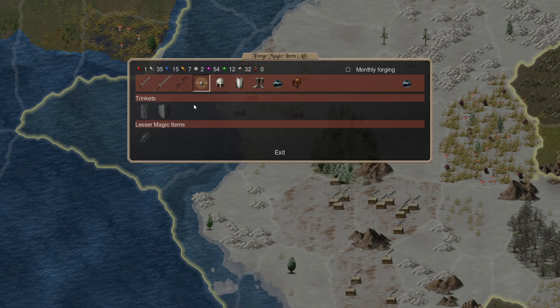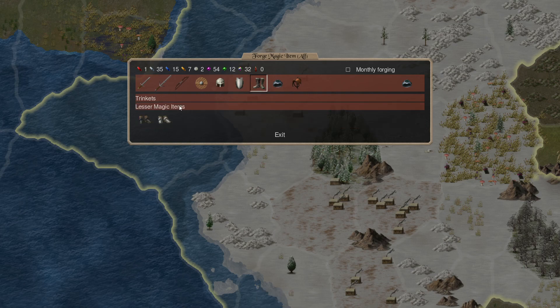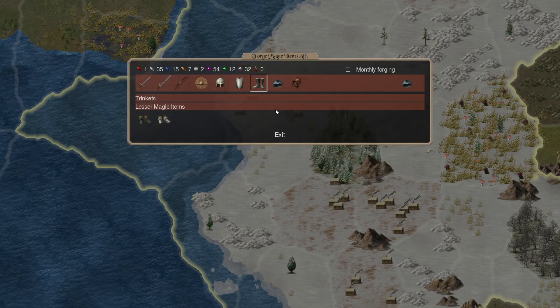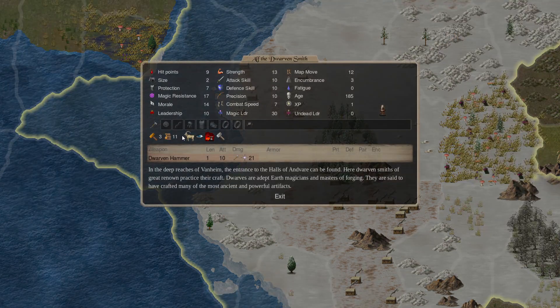The pebble pouch. Boots of Giant Strength, Earth magic five — sorry, Earth magic one cost five. Can we make him? Yes we can, because of the hammer, because forge bonus of 2. And how many gems do we have? We barely had enough to make those boots. Not going to complain.